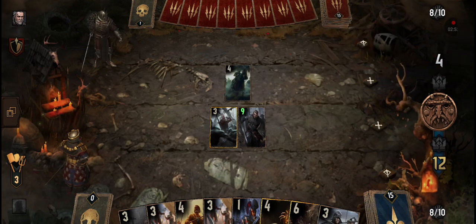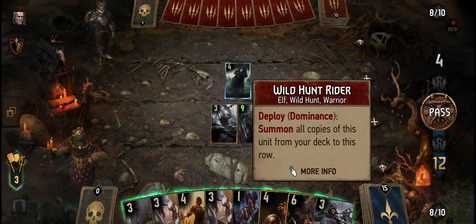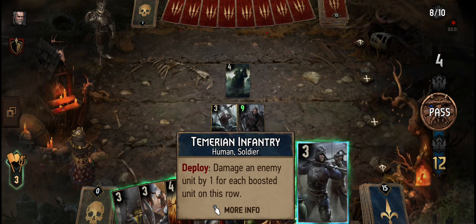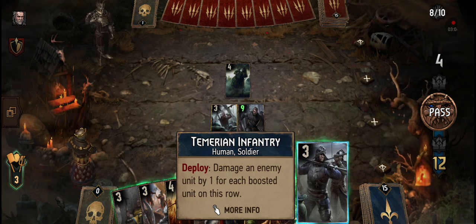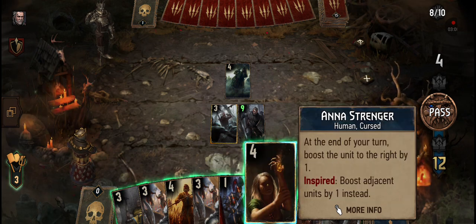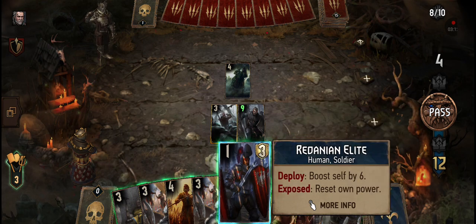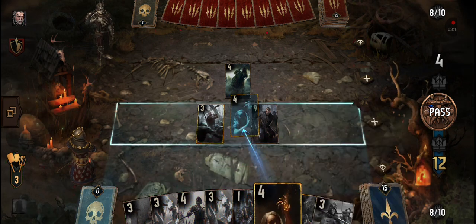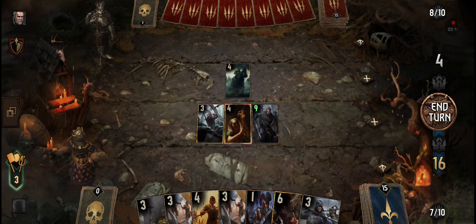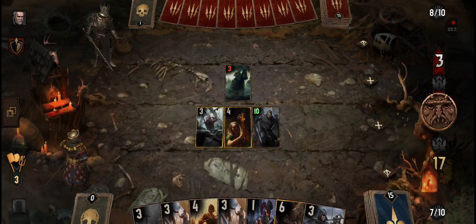Summon all copies of this unit from your deck to this row. Damage any unit by one for each boosted unit on this row. At end of turn boost the unit to the right by one. Let's try this — end of the turn, let's see. Yes, nice!